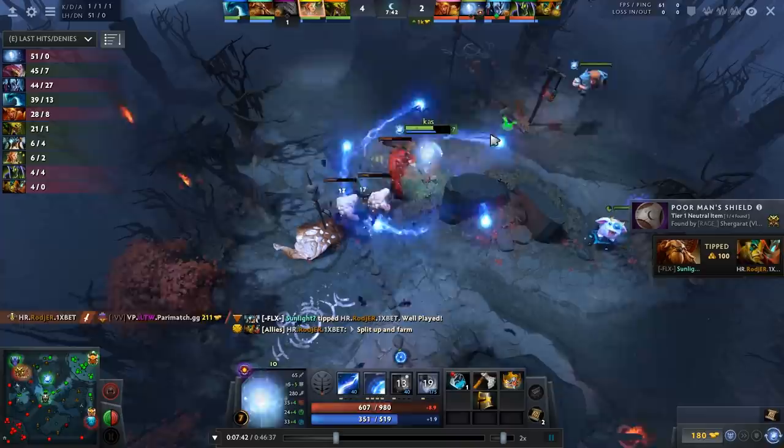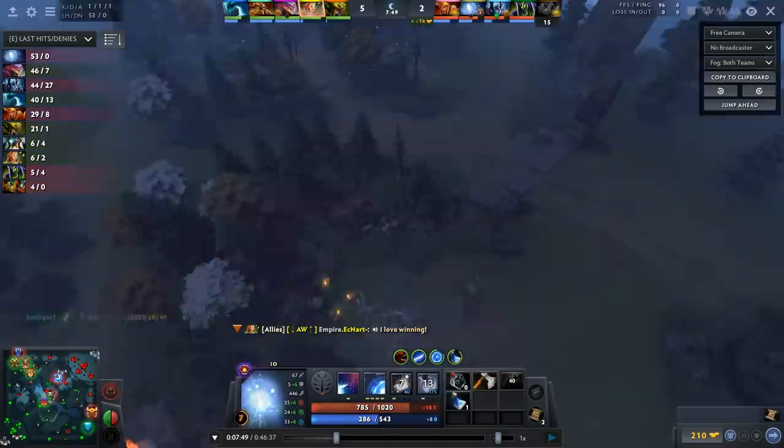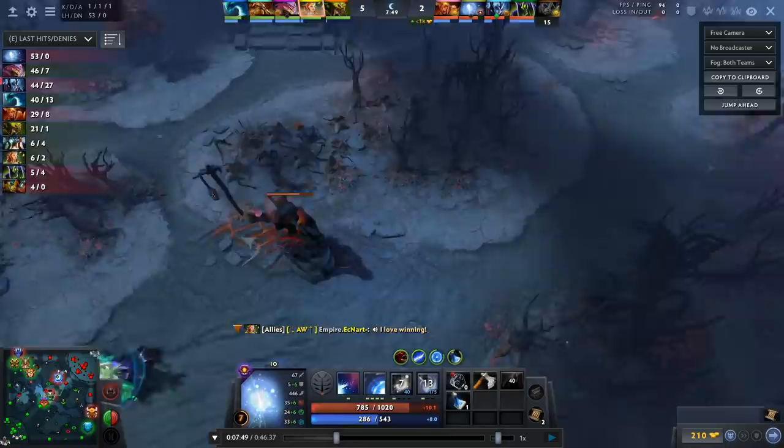And really, this is just about all you do. You just pull the camps together and farm them. That's why I generally recommend if you're going to try out this strategy, you do it on Dire. It's just a little bit more convenient than the Radiant side. Obviously it's much harder to pull certain camps together on Radiant. So if you do plan on picking this IO, I highly recommend you wait to pick it on Dire if you have the opportunity.